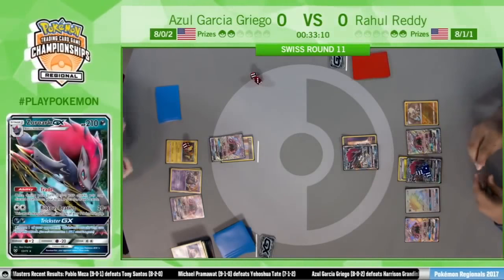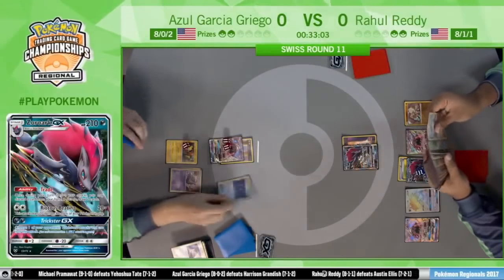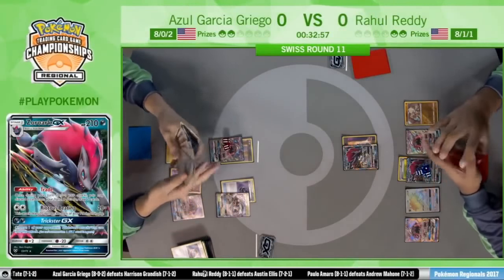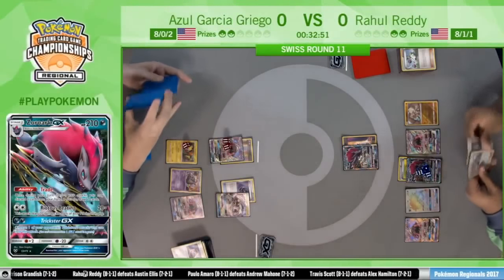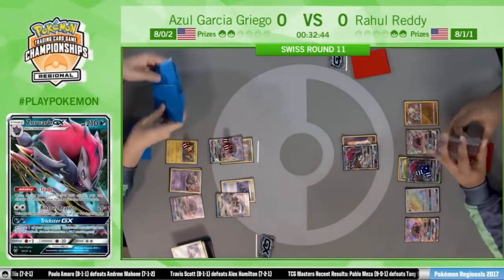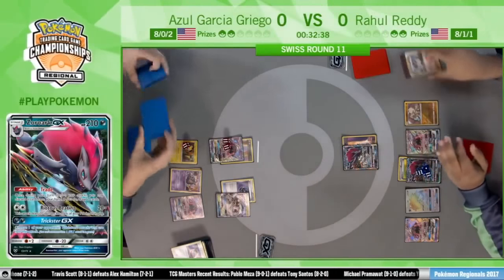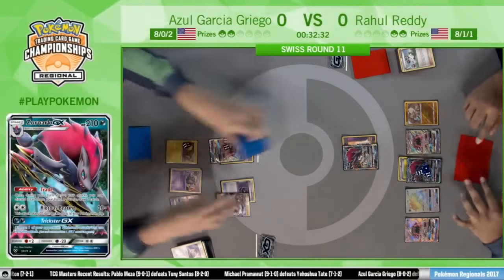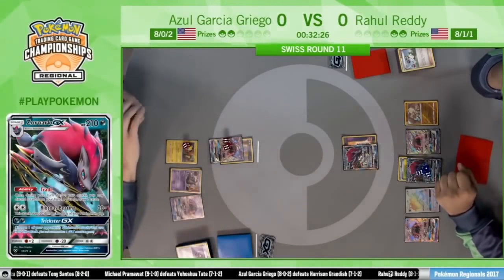Rahul is even setting up to try to take the game next turn if Garbotoxin does not get active — with a Bloodthirsty Eyes play to knock out the Tapu Lele. Azul Heavy Balls for the Golisopod, but that's not really what he wants right now. It doesn't really matter — I don't think he'll be setting up another Golisopod this game. Just thinning his deck out, getting some relevant cards out. He definitely still can win, but he has to target that Zoroark on the bench with 130 damage on it.